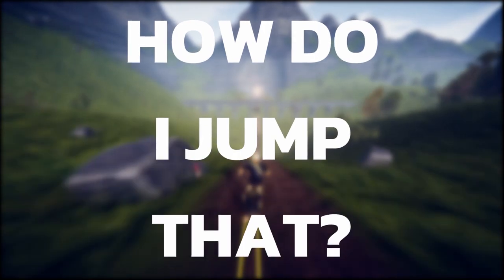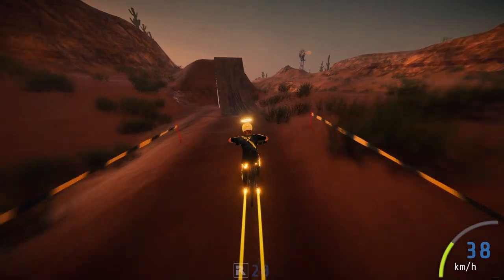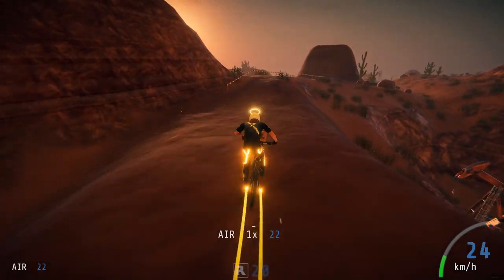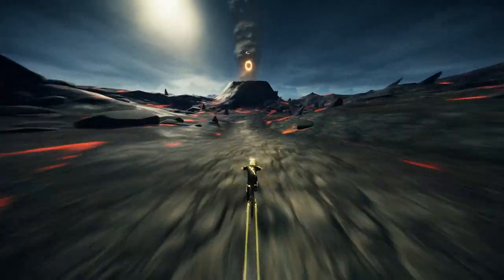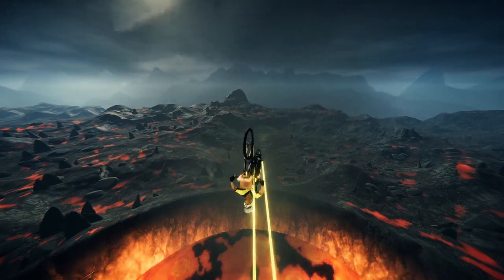"How do I jump?" is a pretty vague question, but usually it comes down to one of two main answers: go slower, or take off from a different point on the ramp. The first one kind of speaks for itself, so let's see if I can explain the second one instead.